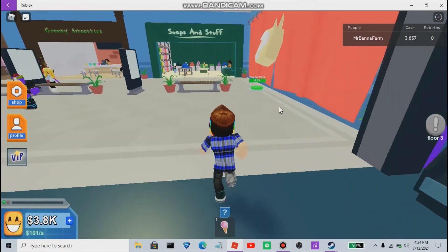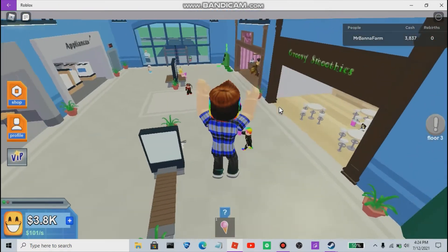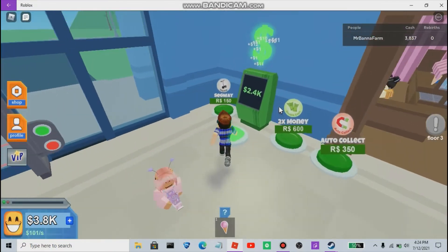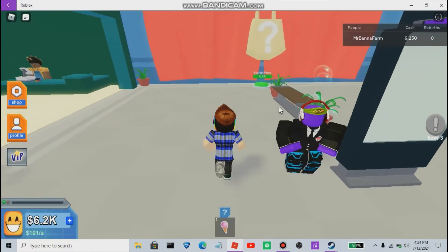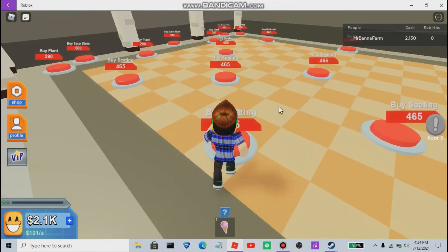Okay - buy set piece. I think this is the last thing on our first floor and then we'll be completely done. We now have enough money to buy the set piece, guys. Two, one - let's go!